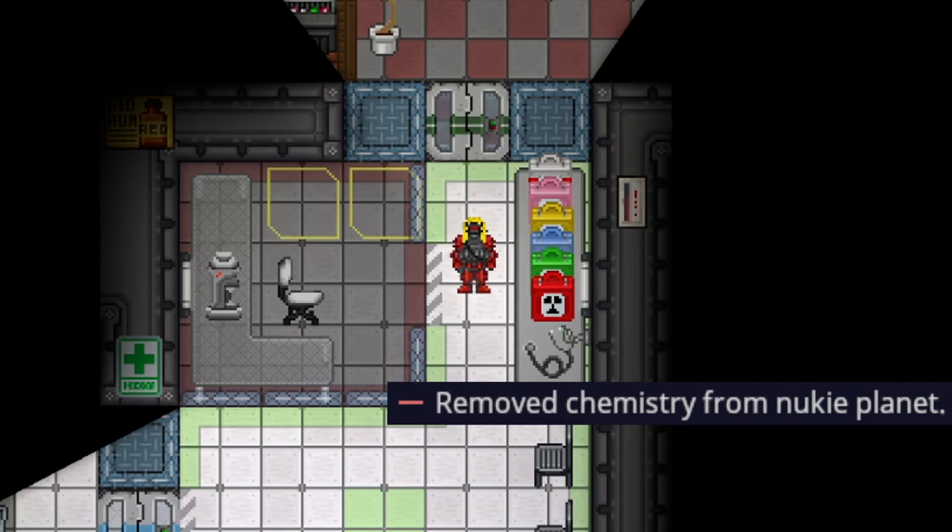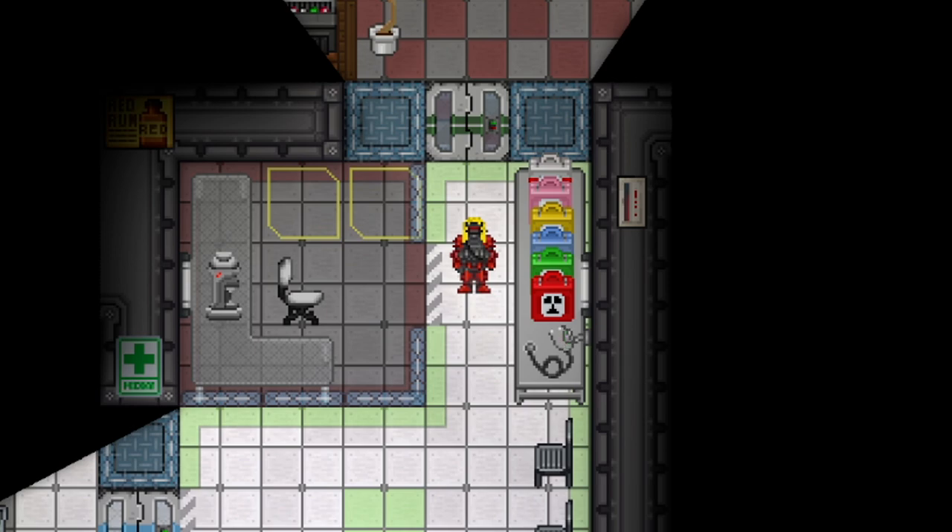Chemistry was removed from the Nuclear Operator's planet. You now must rely on the medicine you have and what you can purchase. There is still a grinder though, so you could grind up the pills that come with the planet.